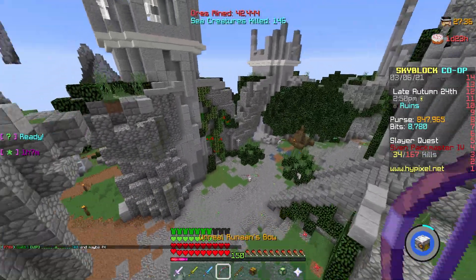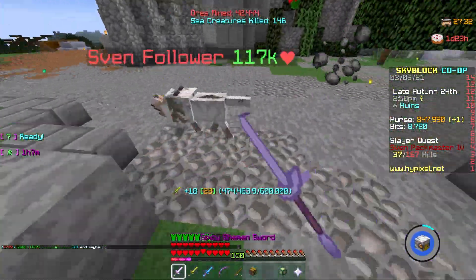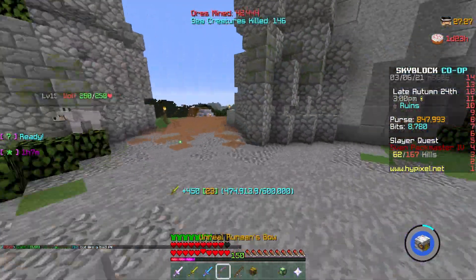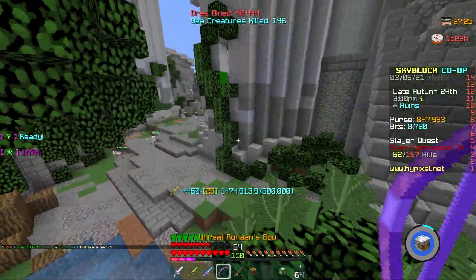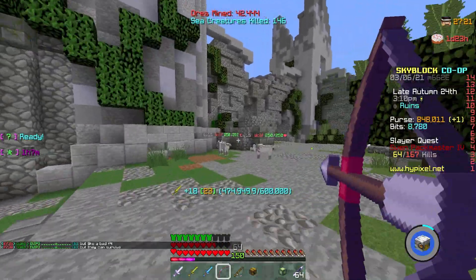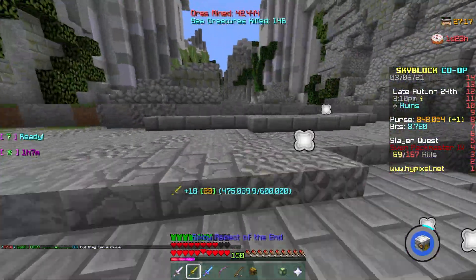I'm going to get the kills and we'll move on. One more thing: for mini-bosses, you shouldn't really struggle. The only one that might give you trouble is the equivalent of the Deformed Revenant, but you can just lure him into the water and you should be able to handle it.